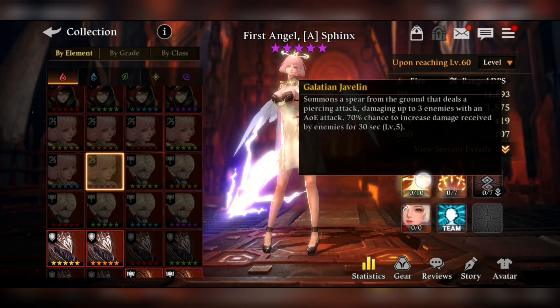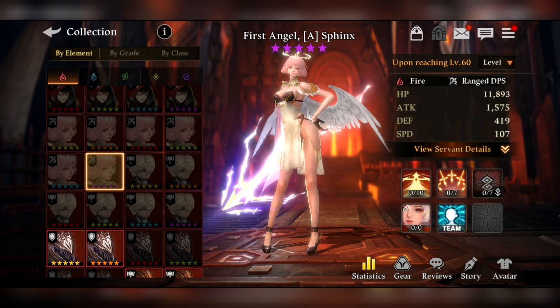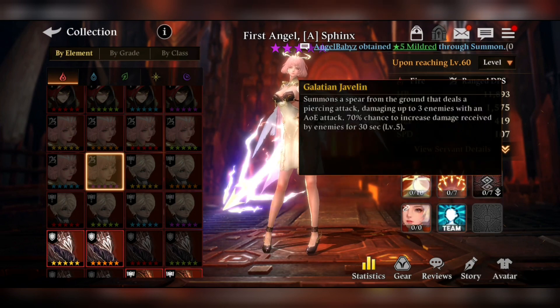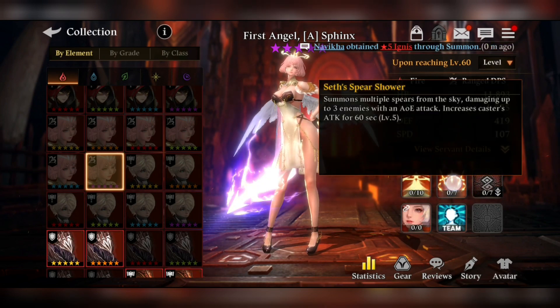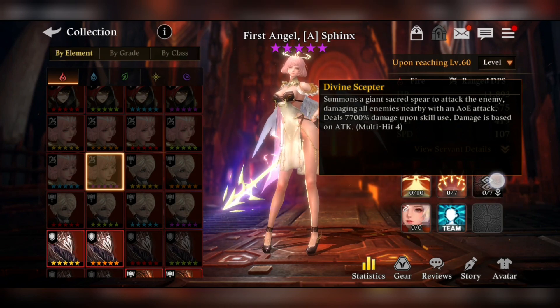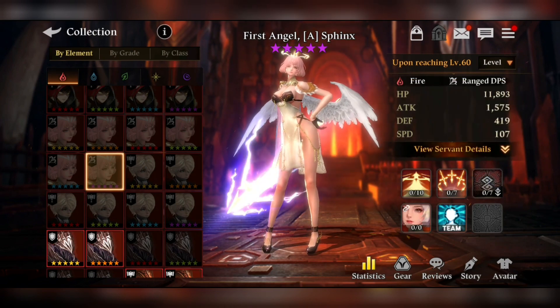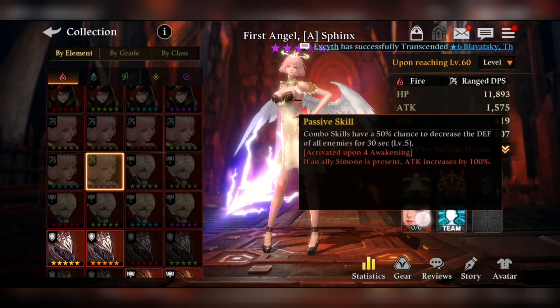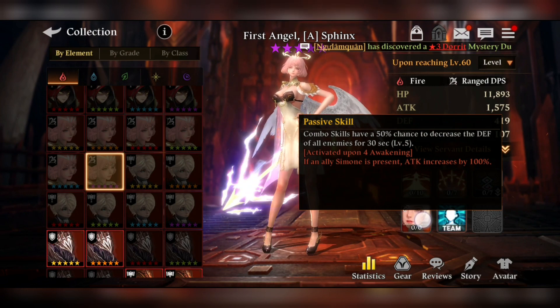The first skill, second skill, and combo skill are pretty much redundant across most DPS servants — it's mostly copy-paste. The first skill usually increases damage or breaks defense, the second skill increases the caster's attack, and the combo skill deals pure damage around 7,700%. The main deciding factor that separates a bad from a good DPS servant is actually the passive skill — it really matters a lot and is the bridge between a useful and a useless servant.